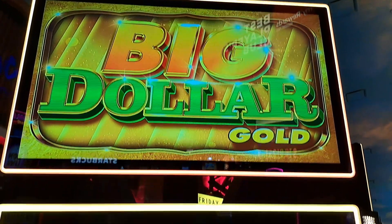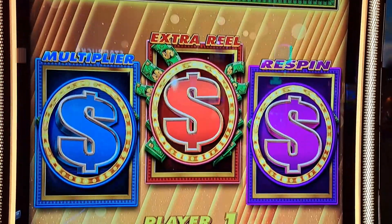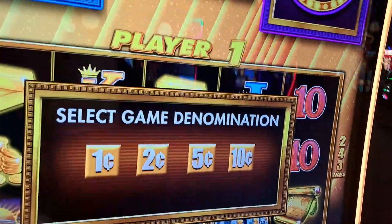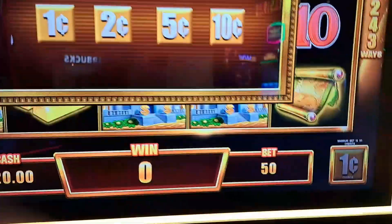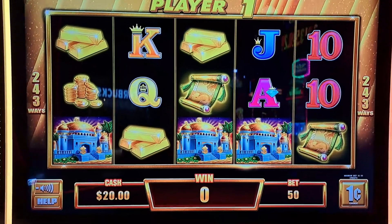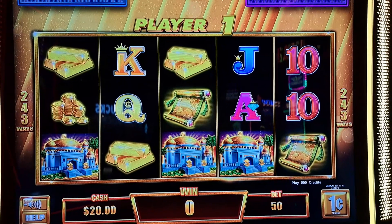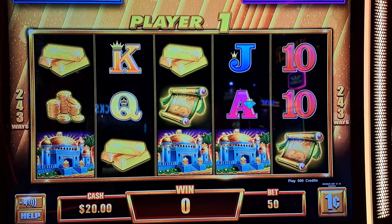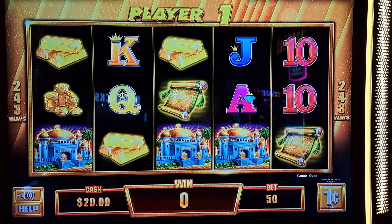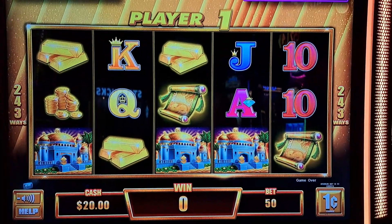Welcome back folks, it's Robert and Lori here. We're gonna play Big Dollar Gold. We're playing penny denominations — we've got twenty dollars loaded in the machine and it's 50 cents minimum. We're on player one machine; we played the other two so let's try this one out. Wish us luck, let's go!